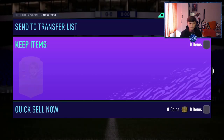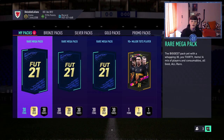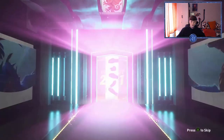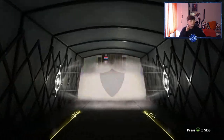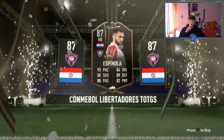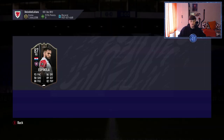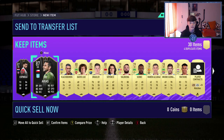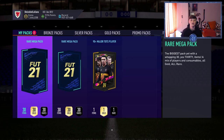Third rare mega brings no walkout. Four duplicates, no useful players. Three rare megas left — can we get a blue? We get a walkout! Another one — looks like Tevez in an SBC style, maybe 87 or 88-rated. It's Espinola, 87-rated. These cards could build a decent 250K team, probably enough to get you Gold.